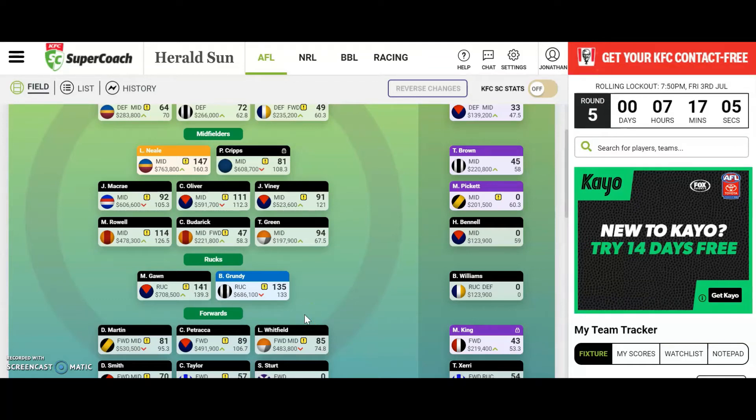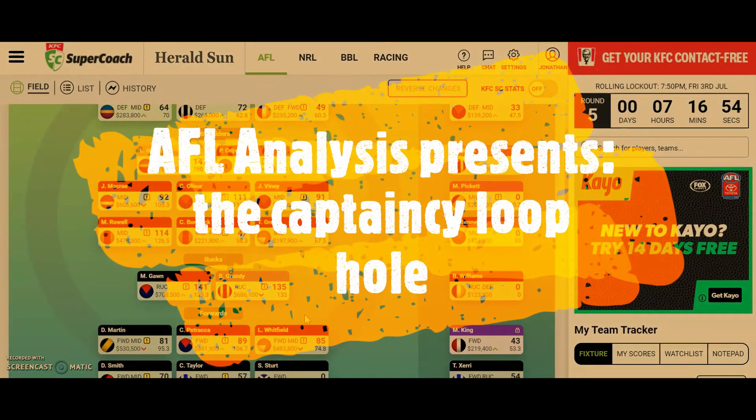Has your captain ever underperformed, leaving you with a huge points disadvantage you can't recover from? It's happened to all of us, but today in this video I'm going to be showing you how you can avoid this by using the captaincy loophole, which basically allows you to pick your captain twice.